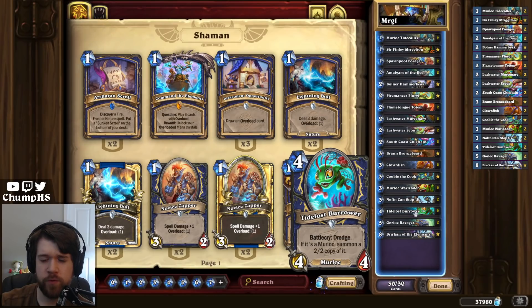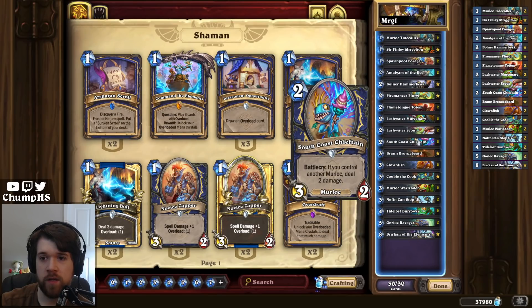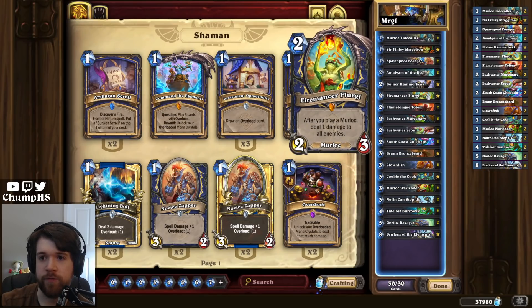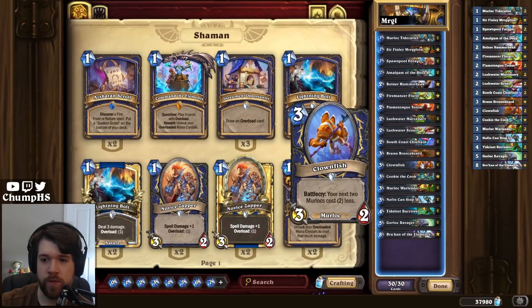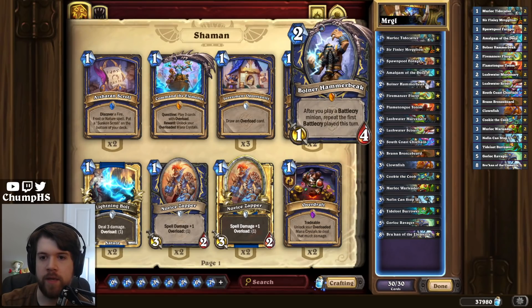Before this, Murloc Shaman already had some pretty good support cards: Nothing Can Stop Us, Cookie the Cook, South Coast Chieftain, and Firemancer Flurgle. We can also do some extremely nasty things with Clownfish when combined with Bran Bronzebeard or Bolner Hammerbeak. I've played 10 games so far and have an 80% win rate, so the Murlocs are looking pretty good.